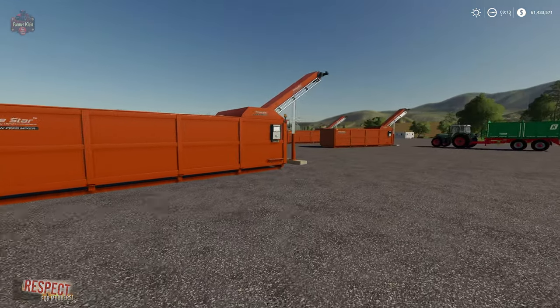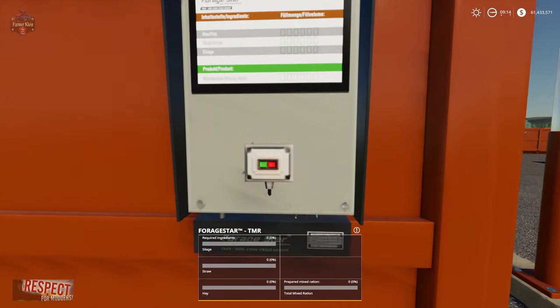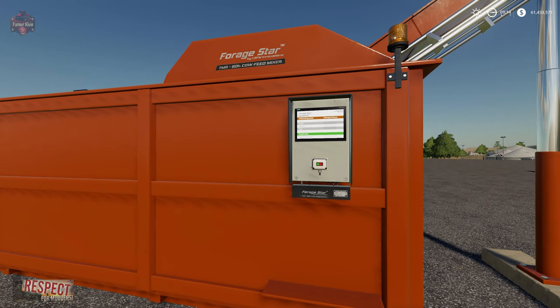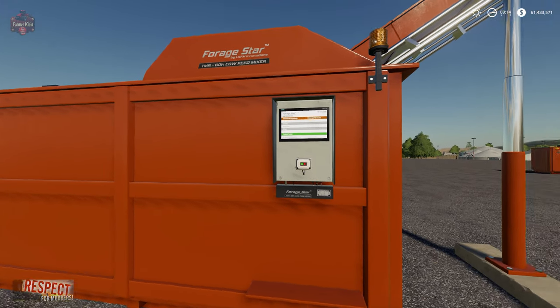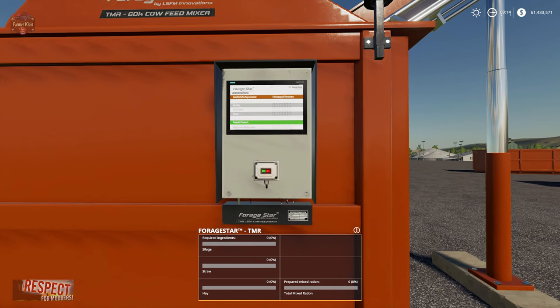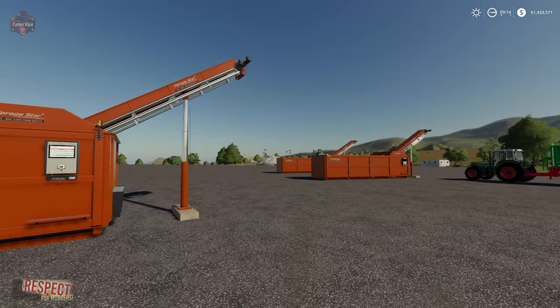Now the TMR mixer is going to require the standard TMR mix of silage, straw, and hay. Since this is a 60,000 liter mixer, it's going to take 20,000 liters of each to get it to full capacity, and then it will mix and produce 60,000 liters of TMR.